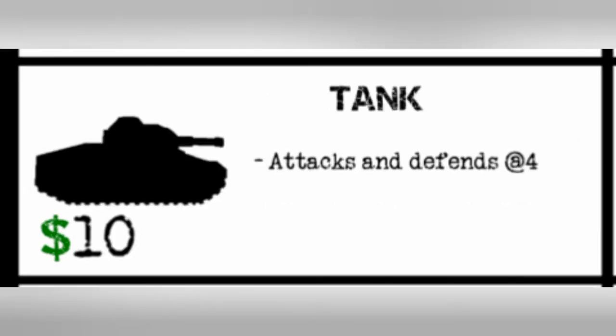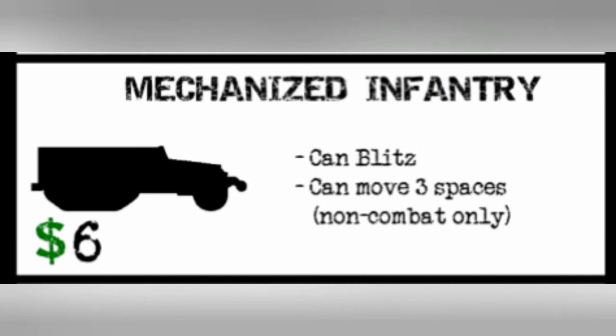The tank costs ten IPCs and simply attacks and defends at four. The mech costs six IPCs and it can blitz on its own as well as moving three spaces, but only during the non-combat phase. If it moves in any other phase, it gets only two movement points.